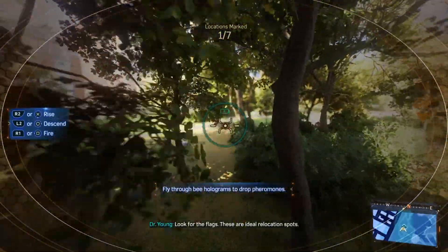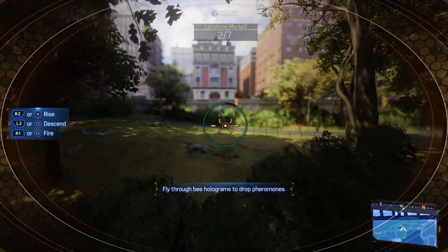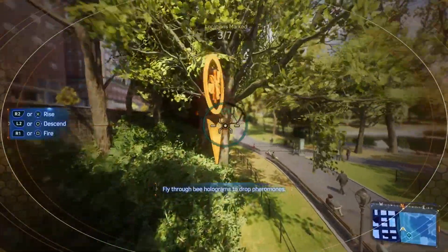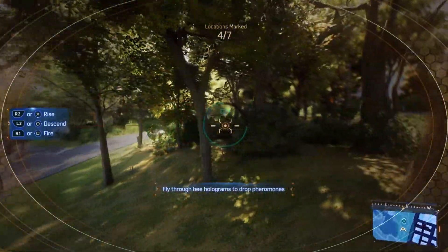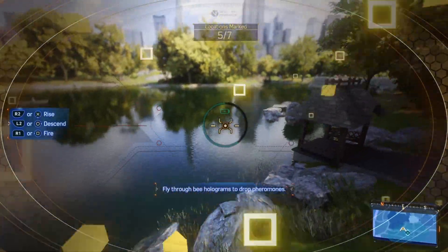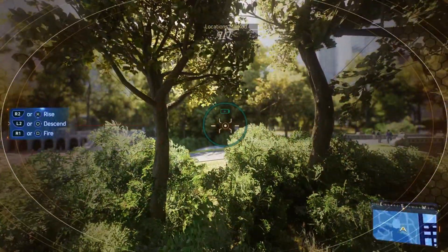Look for the flags. These are ideal relocation spots. Here we go. I'm like a B-real estate agent. A B-real estate agent.